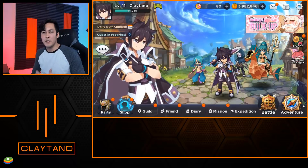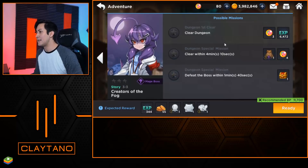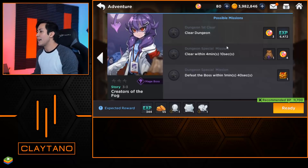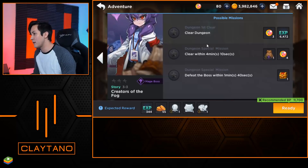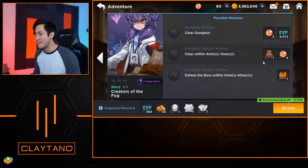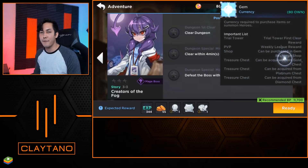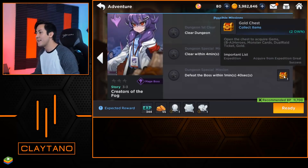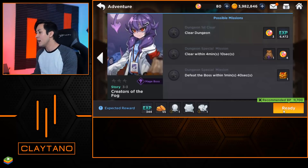Now that we've leveled up our units a bit, let's take them into some PVE fights. Currently I'm on stage 3-3, Creators of the Fog, which gives us a couple of possible missions. Completing the stage gives us three gems and 6,472 experience. Clearing it within 4 minutes and 10 seconds gives us an Adventure Magic Cloak and 4 more gems. Defeating the boss within 1 minute and 40 seconds gives a gold chest with variable items including Heroes, Monster Cards, Dual Raid Tickets, and Gold. Let's click Ready — the recommended battle power is 11,700, and our team of Seacard, Saatchi, Poseidon, and Terragon sits at 13,145, so we should be fine.